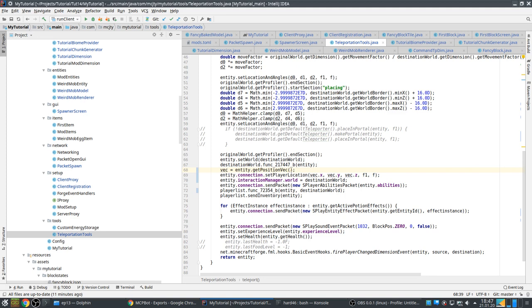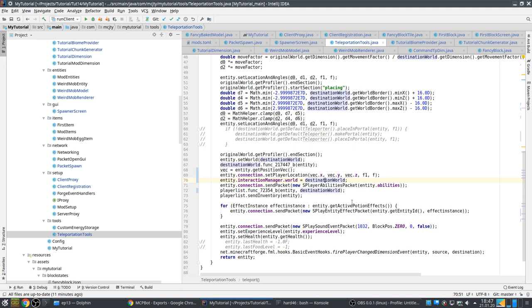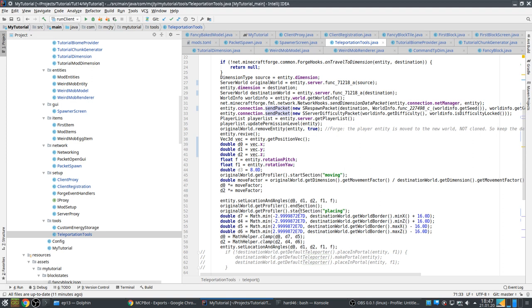In the past you could use `entity.posX`, `posY`, `posZ` — those are now private, so you have to get the position vector and do it that way. Then there's `setWorldInfo` which doesn't have a proper name yet — those will probably be fixed later. These are small changes, nothing dramatic.